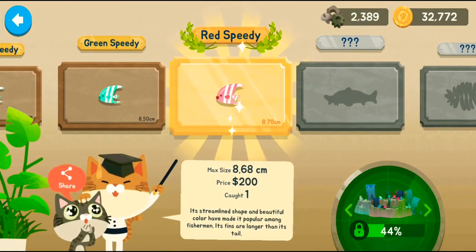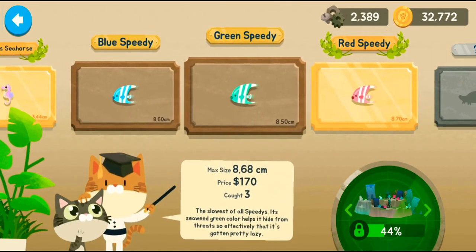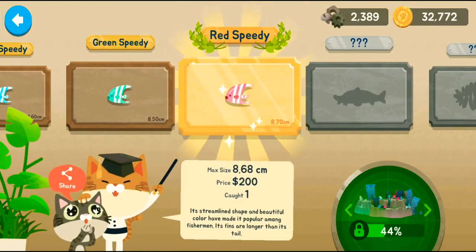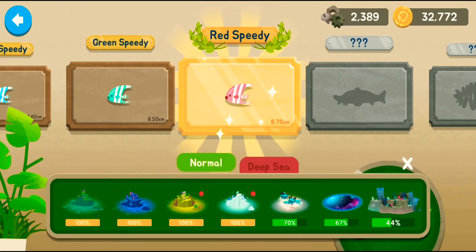I actually caught the big Red Speedy — that was actually pretty damn good! $200. The blue Speedy is the most expensive one out of that. Its streamlined shape and beautiful color have made it popular among fishermen. Its fins are longer than its tail — such a beautiful fish. And now we have 44% complete for Catlantis.